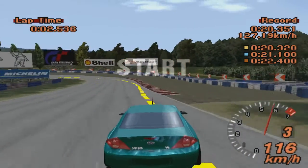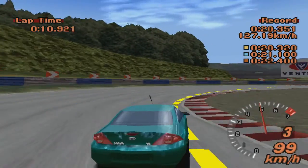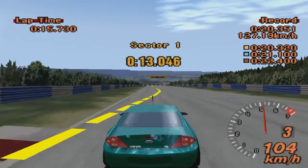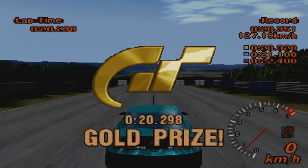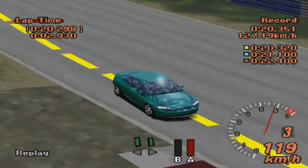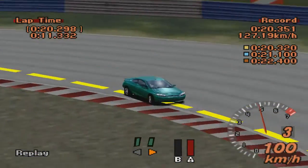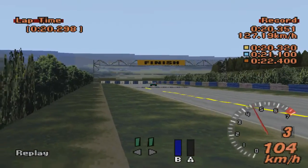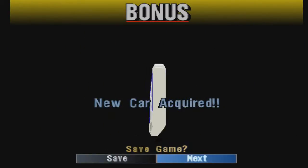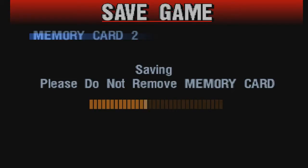Ну и заключительное, десятое задание. Все входящие условия те же самые, что и на предыдущем задании, но одно существенное отличие — это то, что мы стартуем сейчас со скорости 100 км в час. И на торможении перед первой частью, левой, нам предстоит довольно интенсивное торможение — в этом и заключается сложность этого задания. Самое главное здесь — четко тормозиться перед первой левой частью эски, остаемся посередине на выходе и входим в правую часть на полном газу. Ура! Последнее задание пройдено, золотая лицензия получена. Можно засейваться и посмотреть, что же за машину нам выдали.